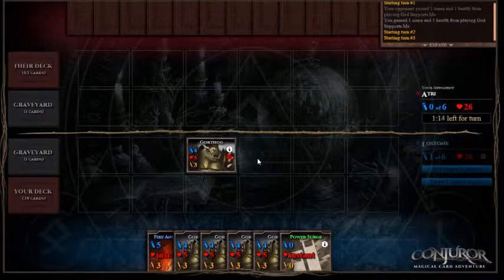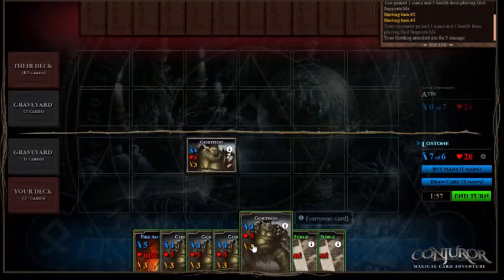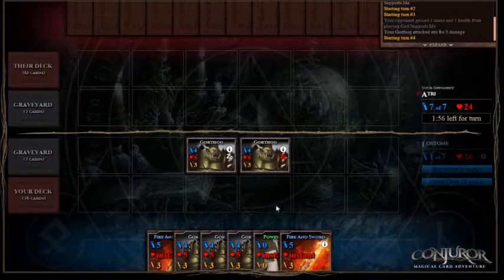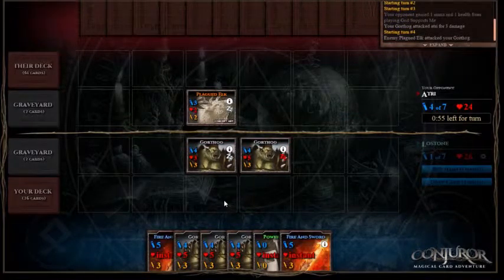They've just drawn another 2 cards — very interesting. Maybe they're planning on just dropping a whole lot of small creatures all at once, or they're looking for one card in particular. We'll use our Power Surge to buy another mana. Hopefully we'll get some Rogards shortly, because I'd love to put Rogards behind these Gorthogs. The reason this deck runs optimally at 7 mana is because you can play a Gorthog and draw a card, or play a Rogard and a Gorthog, or with 1 extra mana you can play a Fire and Sword and a Rogard.